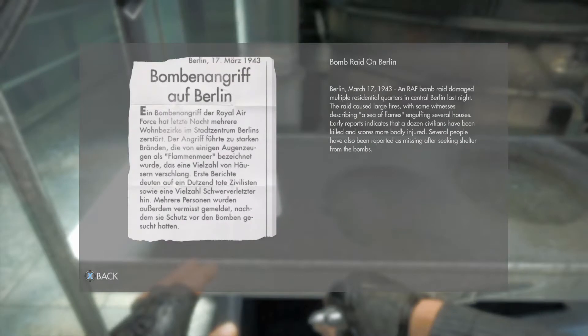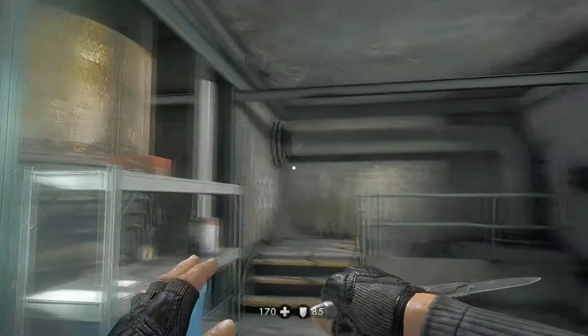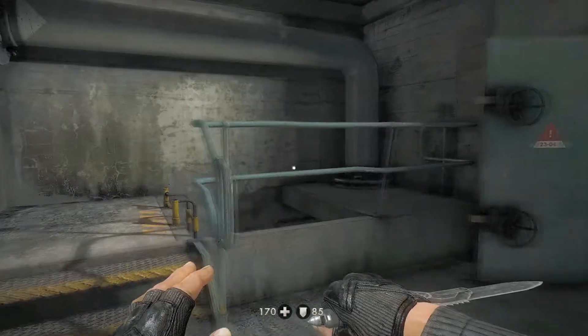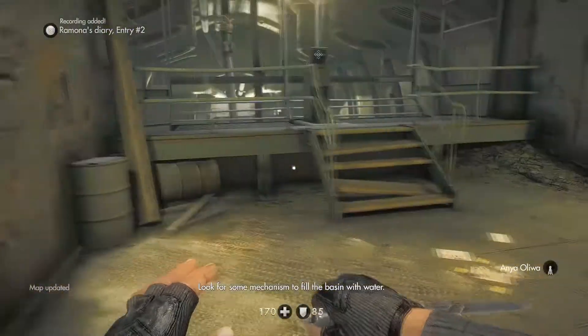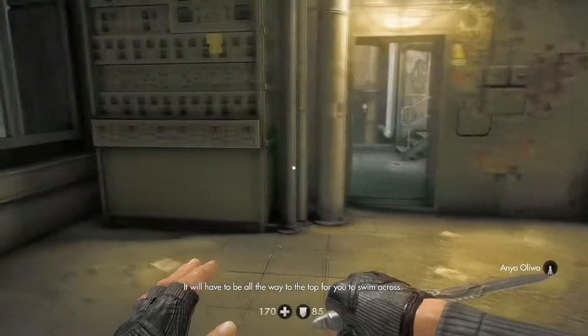RAF Royal Air Force bomb raid damaged multiple residential quarters in Central Berlin last night. The raid caused large fires, with some witnesses describing a sea of flames engulfing several houses. Early reports indicate that a dozen civilians have been killed and scores more badly injured. Several people have also been reported missing after seeking shelter from the bombs. I need to fill the basin with water all the way to the top to swim across.